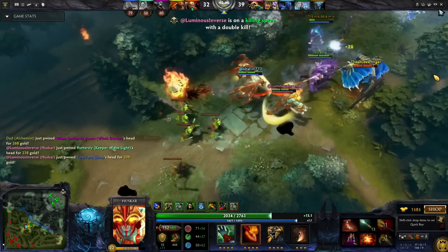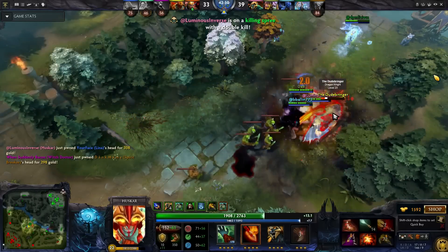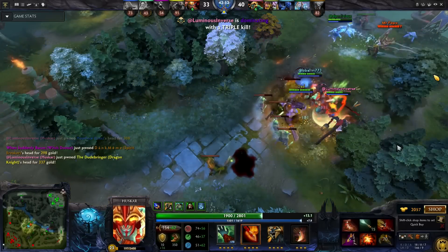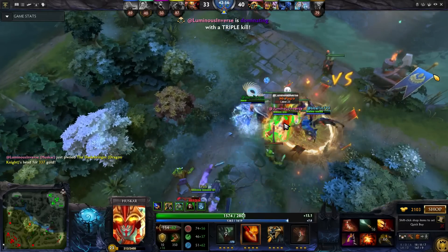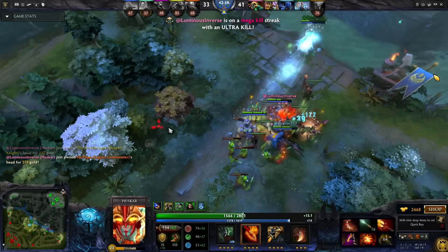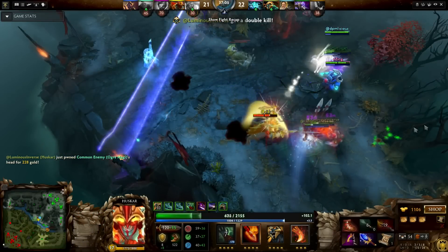No matter how stacked the carry is, Life Break could make short work of them. During team fights, I try to cast as many Inner Vitalities as I can. The heal is really good, especially when you throw it onto your cores when they're getting focused. You'll have a ton of mana to spam the spell, so be extremely liberal with it.